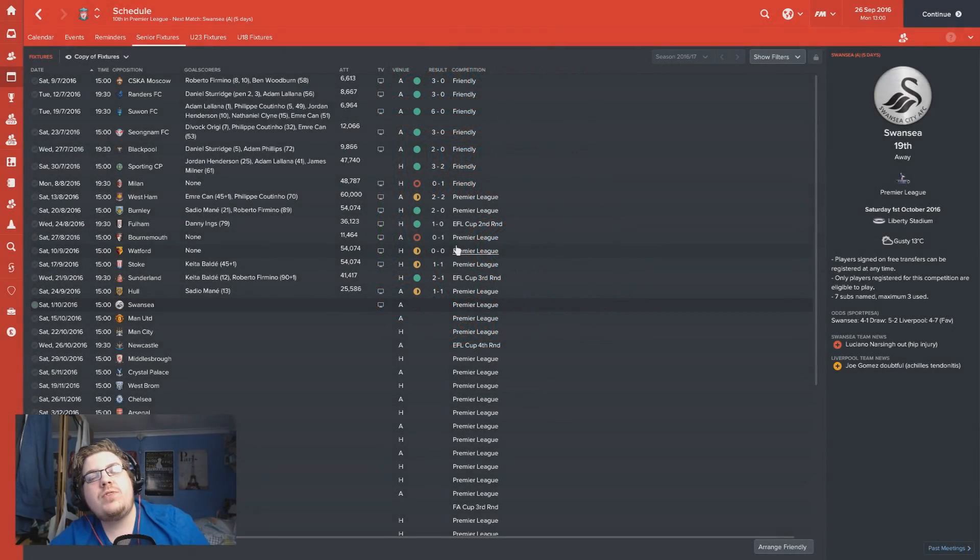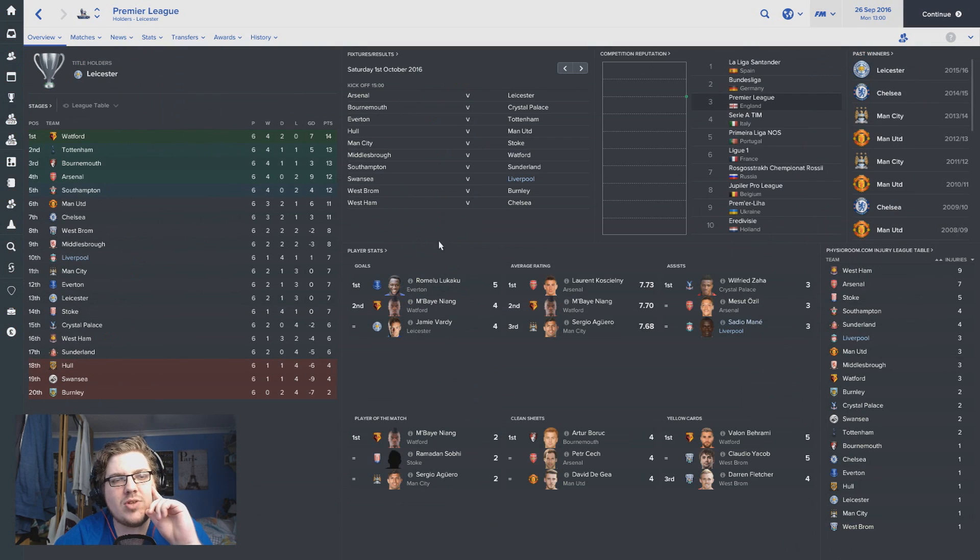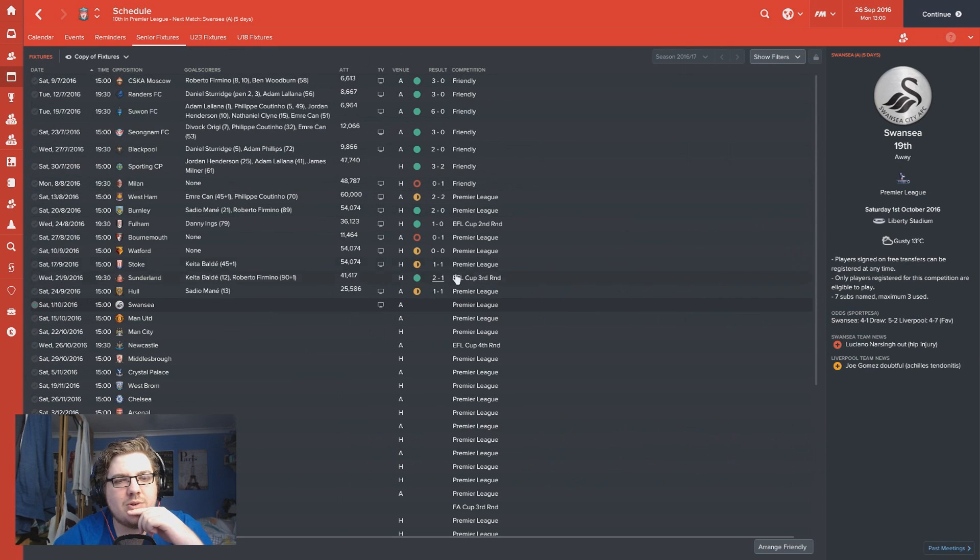Hello there folks, welcome back to an episode of the Liverpool Complete Playthrough. It's me Dr NGFM, and today Swansea is the game we're going to play - a game that has never been described more as a must-win. Recent results have been rough. Draws against Watford, Stoke and Hull have left us in 10th position in the Premier League after 6 games. You look at the teams around us: City and Everton are close, and we are losing pace with league leaders Watford, who caused us problems earlier this season with a 0-0 draw.